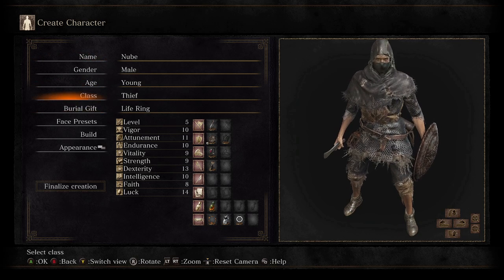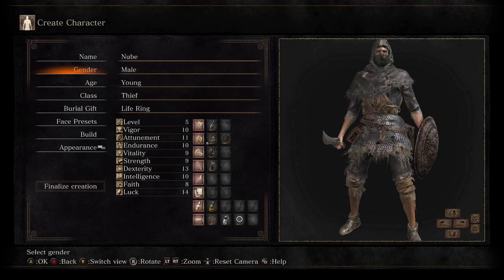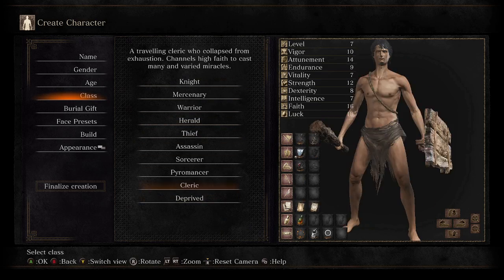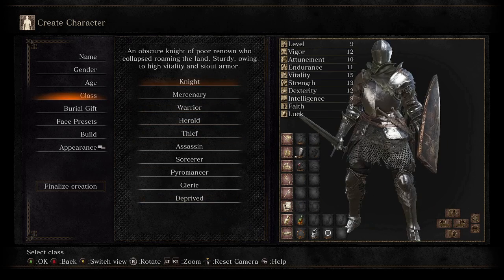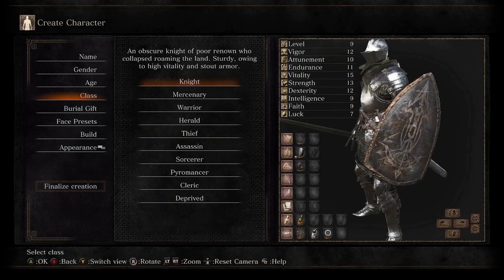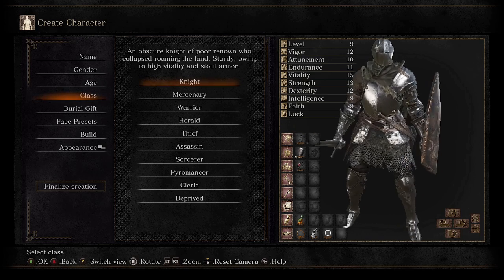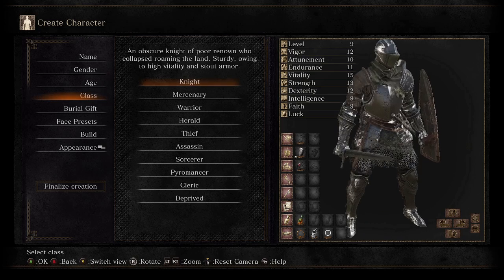Starting off, we are at the character screen. The character's name is Nube. As for class, this is the most important thing for character creation. If you're really new, stick with Knight. Knight is probably the easiest class to play. Their physical shield is very good, and they start out with a straight sword, which is very easy to learn — best class for new people.